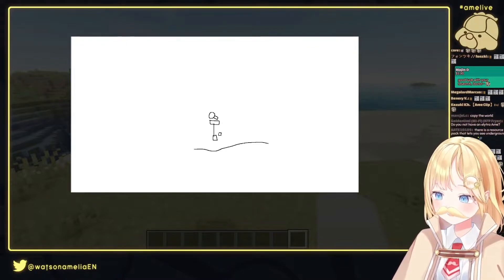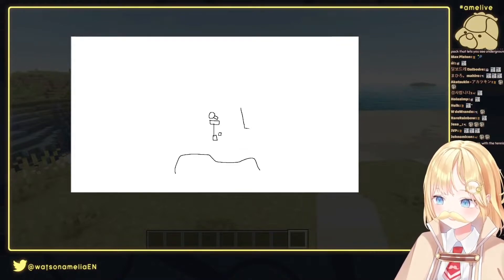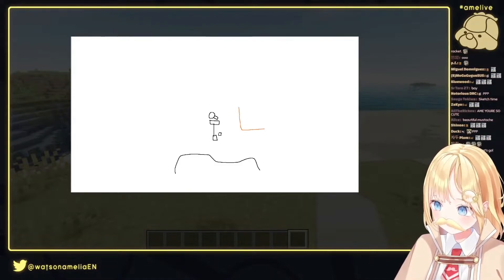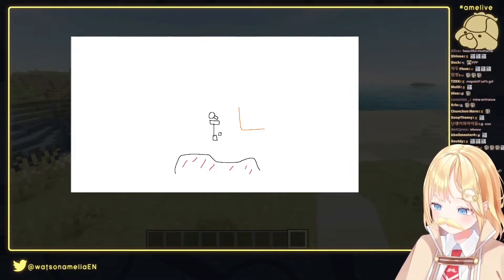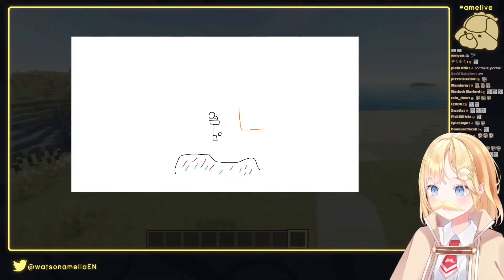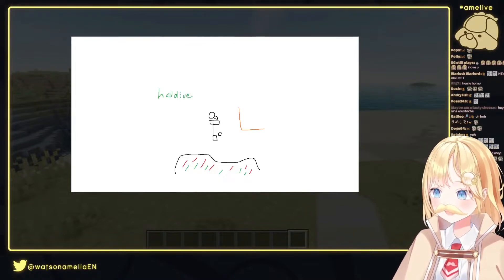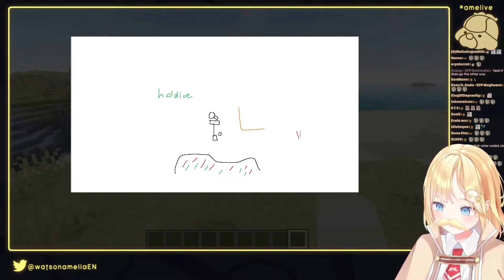Let me just map out the general area here. Here's the E.M. headquarters area. Here's KFP — I'll put it in orange. That's KFP. And here's the E.M. area. And then here's the Hololive sign, it's like over here. And then we have the Rainbow Road over here that Ollie built.